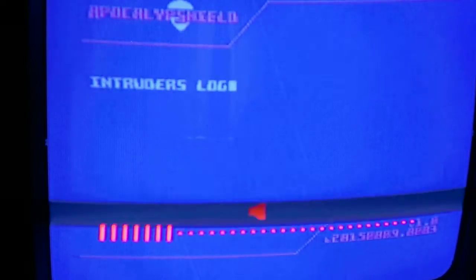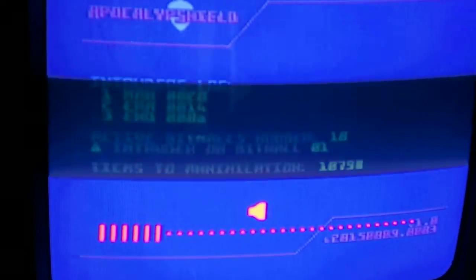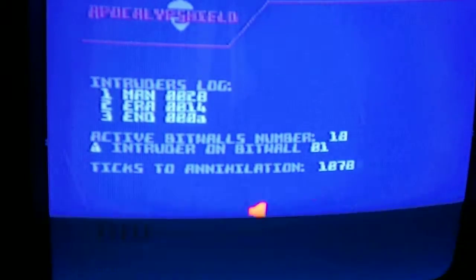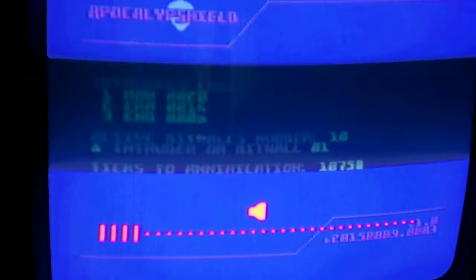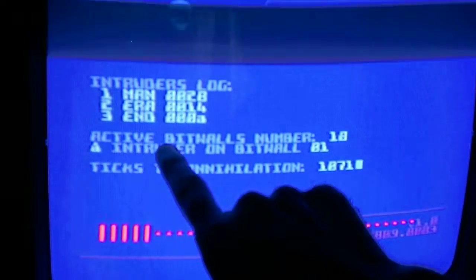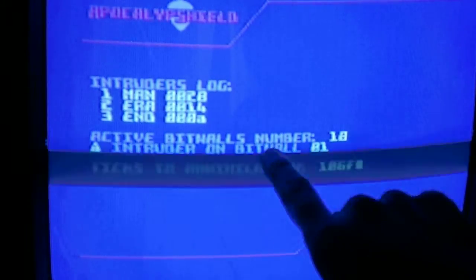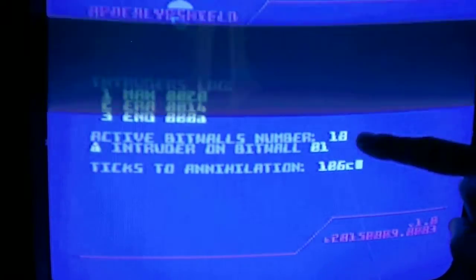Let me take it off mute. This screen here is kind of like the level complete screen, or the level interlude. You'll see this screen every time you complete a level. The thing you need to keep your eye on here is active bitwall numbers: 18. This just means how many levels you've got to complete.